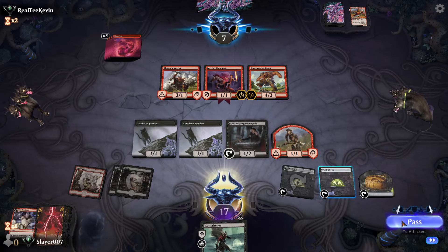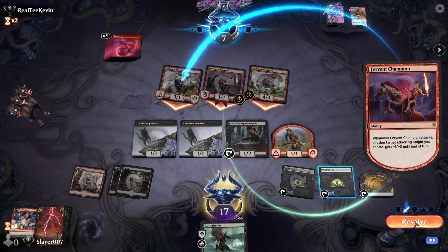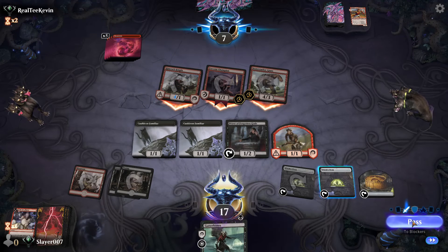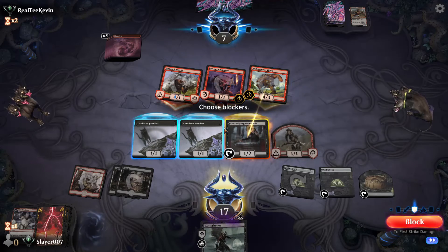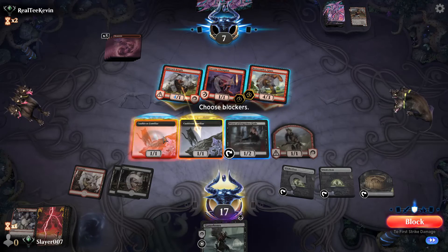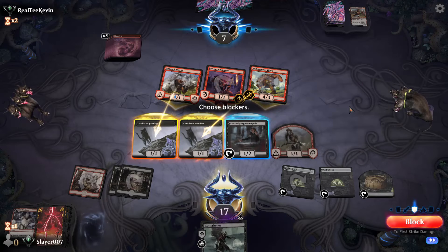Opponent's down to seven — here comes the big attack potentially with Embercleave. I believe we just put the Priest in front of one of these and our cat here — or maybe we put both cats. If they have Annex, we'll take 10 I guess, but that might be fine.